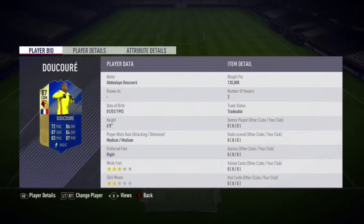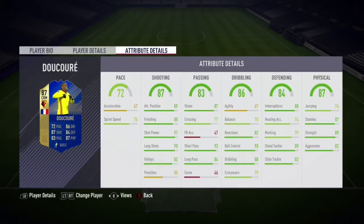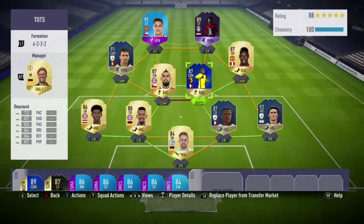Welcome back to another review. Today we're looking at the 87 CDM Team of the Season Ducore. He got a plus nine upgrade on his non-rare 78, and it's a well-balanced card with 72 pace, 87 shooting, 83 passing, 86 dribbling, 84 defending, and 87 physical. He has two-star skills, three-star weak foot, and is 5'11" — not the ideal height for CDM. He also has medium/medium work rates.